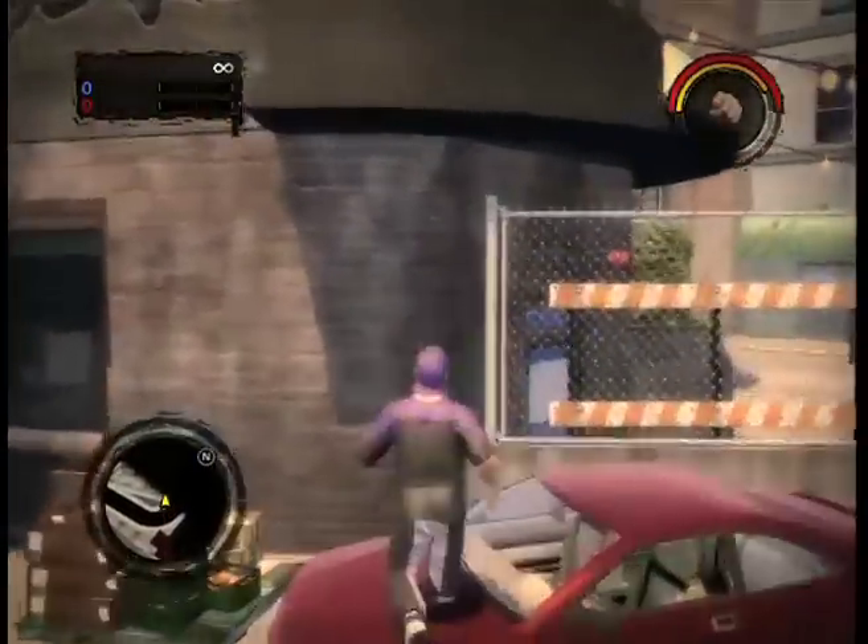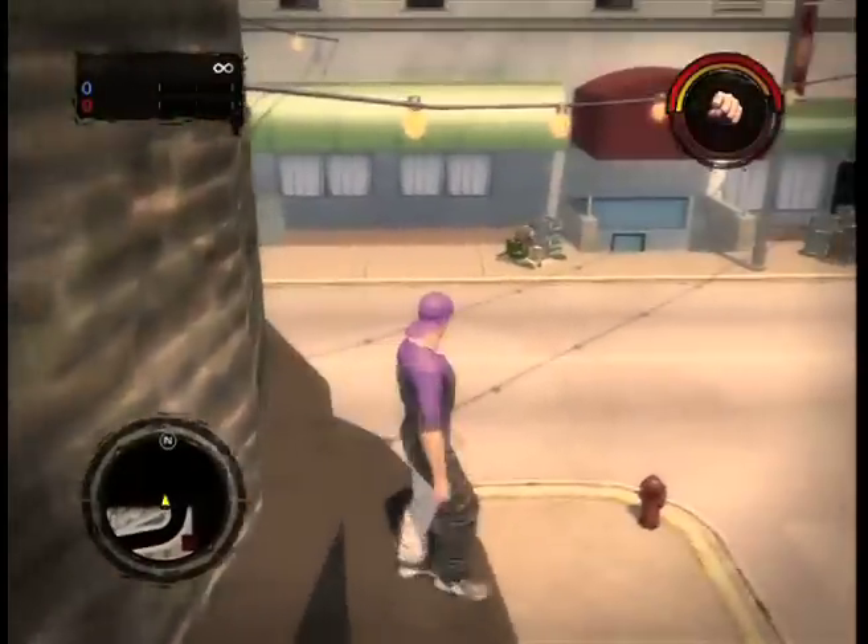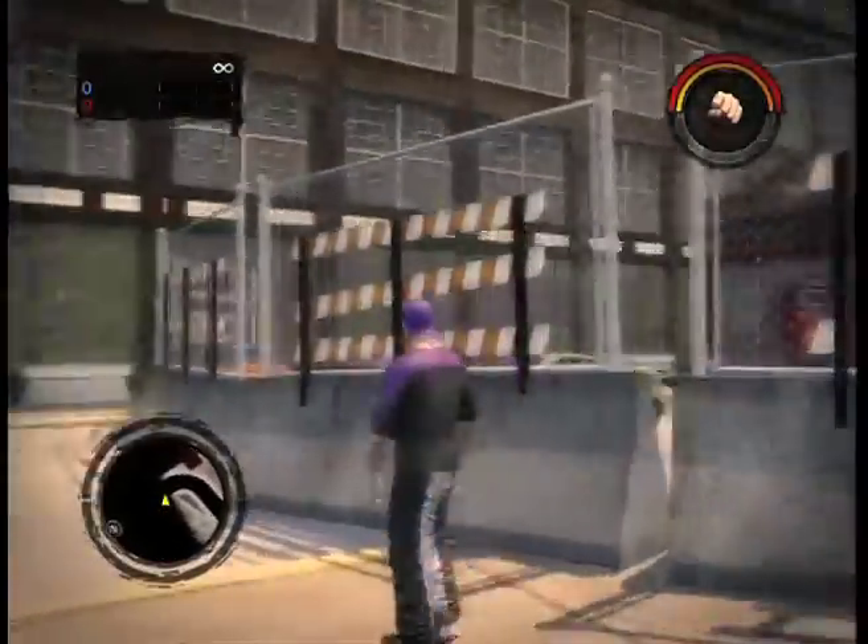If you go to the far north side of the map and park a car at this location, you can hop over the barrier. This will give you a little space to explore outside the map, but if you go too far, you'll die. So you have to be very careful.